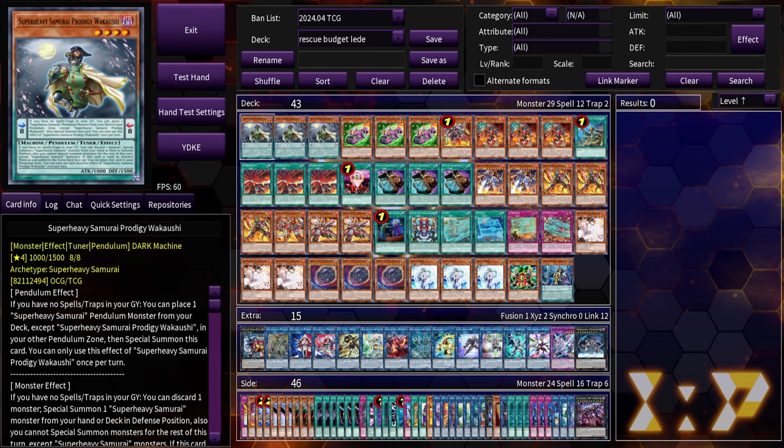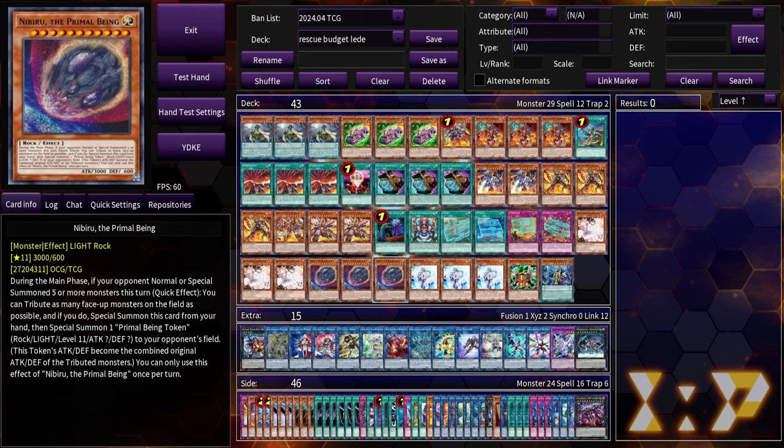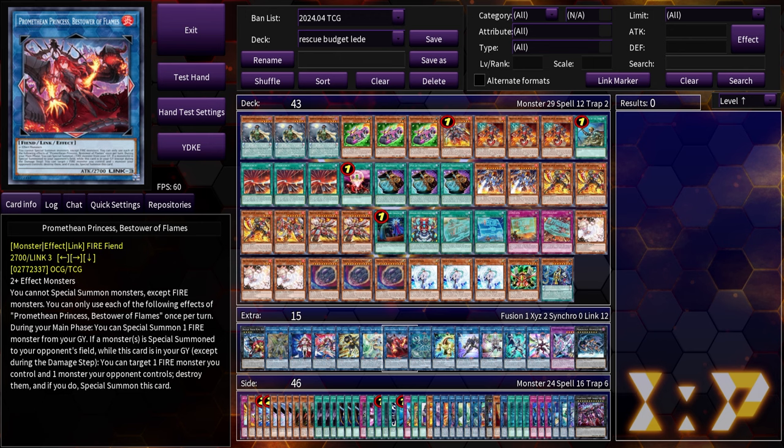Welcome back. In this video I wanted to continue exploring what Rescue Ace can do as a budget player — and I say 'budget' very loosely, because the main deck is basically a few pennies. Nothing in the main deck is worth more than a dollar besides Prosperity, Nib, and Ash. With Rarity Collection 2 coming out, Access Code is going to be affordable, Dempsey is already there, and really you only need to spend big bucks on SP and Promethean Princess.